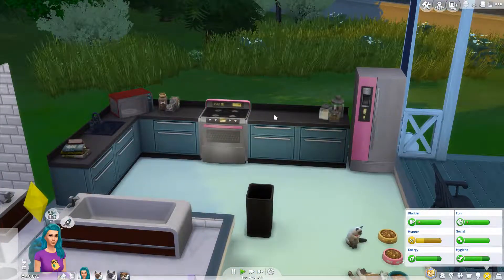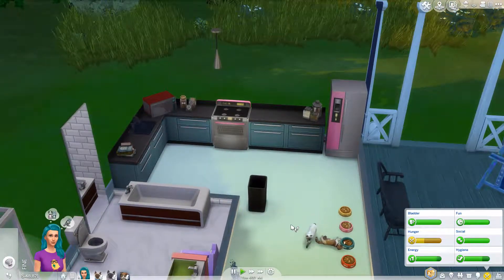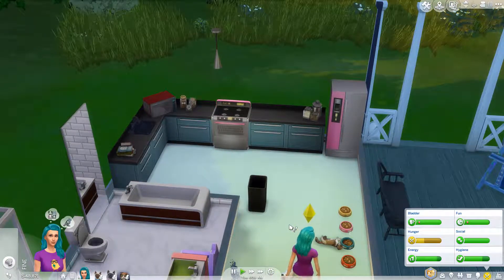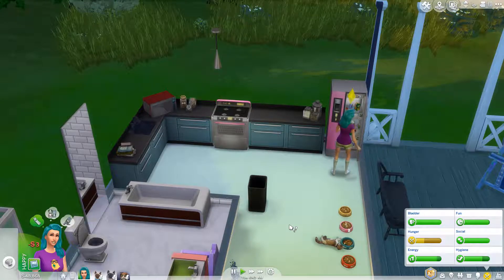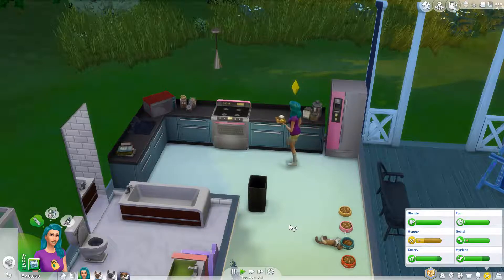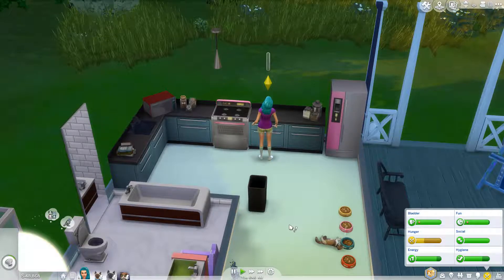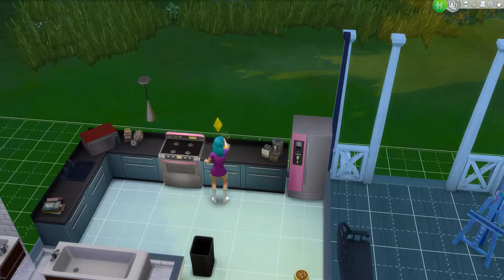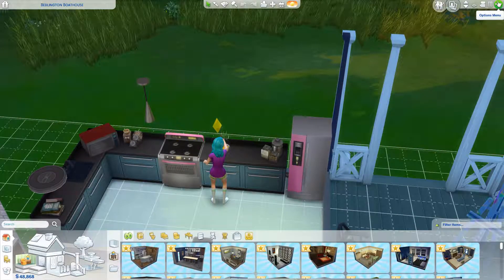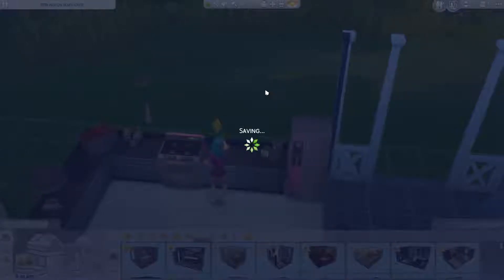Should we risk it? We're gonna risk this, guys. We're gonna have scrambled eggs and we're gonna die. If I die now, I said I'm done — I'm done with Sims, it's not happening. I've been through this way too many times. Scrambled eggs and toast — can't mess this up. We have fire alarms, we have an extinguisher. Before we do this I am gonna cheat a little bit here and save it, because I'm done with dying.